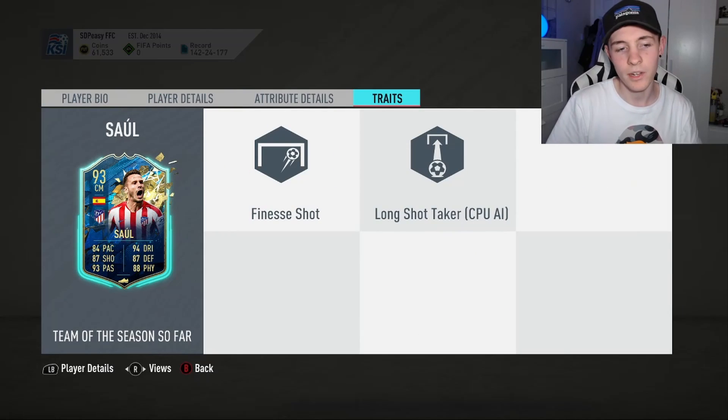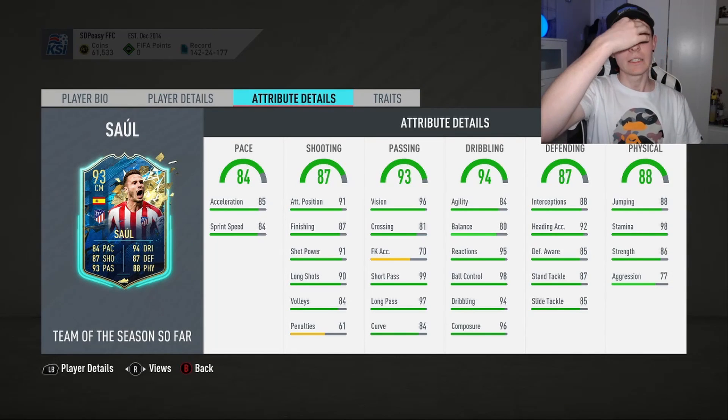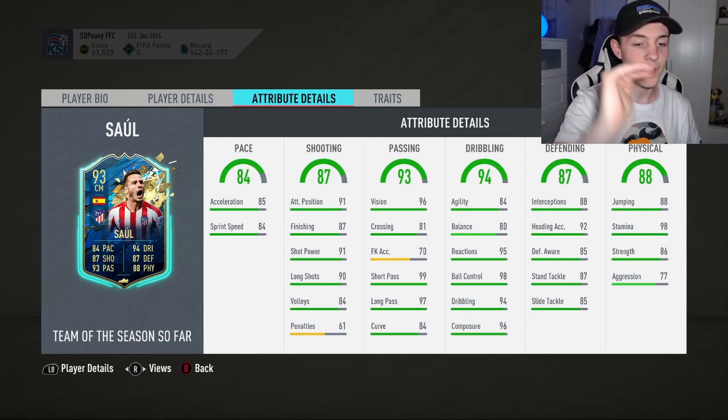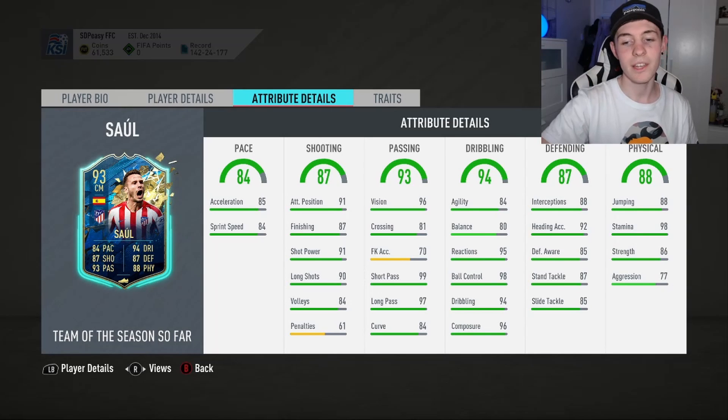We've got finesse shot trait, look at these 98 stamina - filthy. Very good pace, fantastic shooting stats, passing stats are unreal, the dribbling is mental. I'll probably boost up maybe the agility or balance, but it's not the biggest problem. Defending stats are off the charts, the physicals are off the charts.